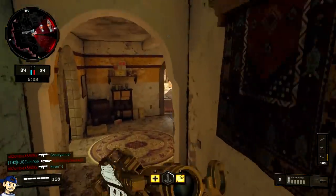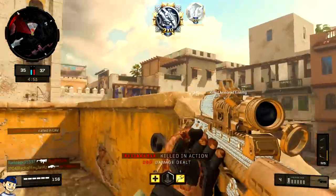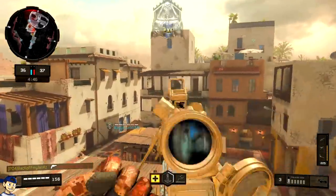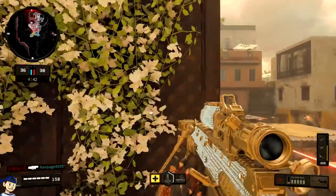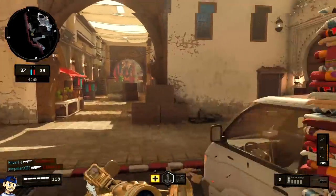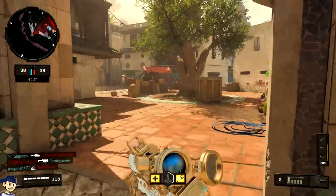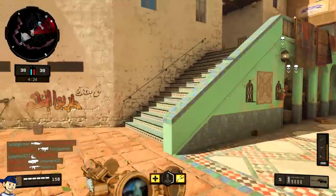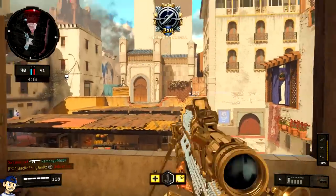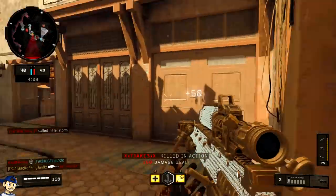I did it all on stream, by the way, so if you care to watch me live, the link is in the description. What I did to get this challenge done was I equipped the holographic optic and played it as if I was using a DMR. The catch is, it's a sniper, so it has no aim assist — that's the pain. If you use it like a DMR, you have no aim assist. You really have to pick and choose your shots. The person that made these challenges for the SDM is seriously cruel.